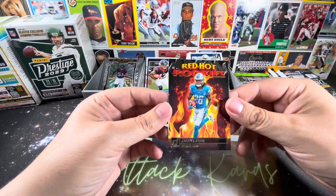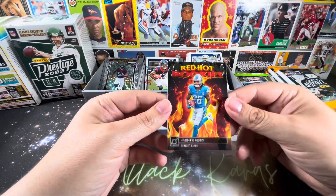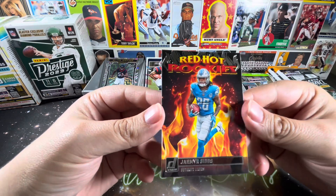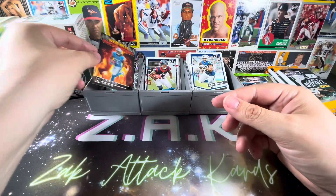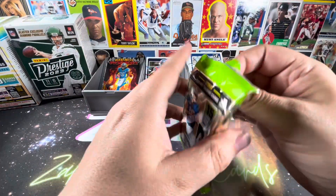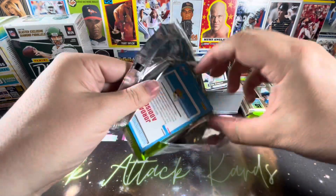Red hot rookie — Jahmyr Gibbs. White hot rookie... Is that a different set, possibly? But very nice on the Jahmyr Gibbs. 15 cards per pack, and obviously it goes down just a little.